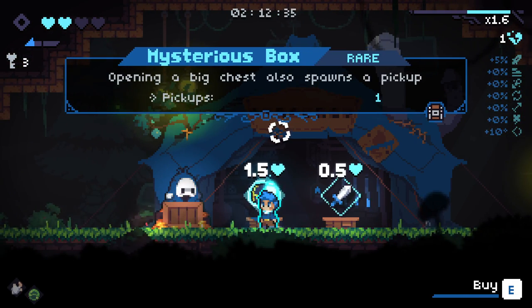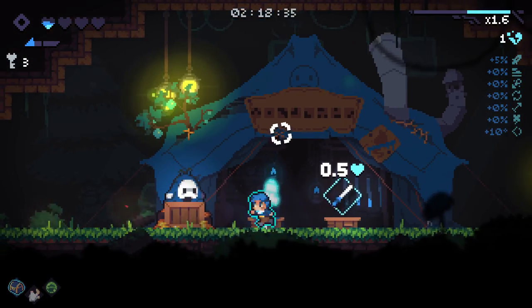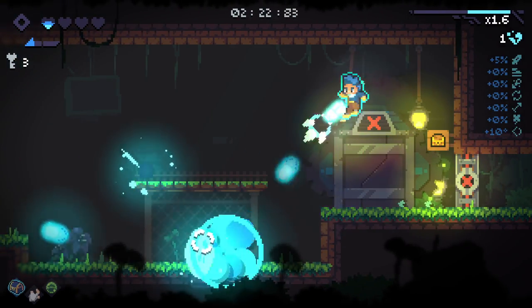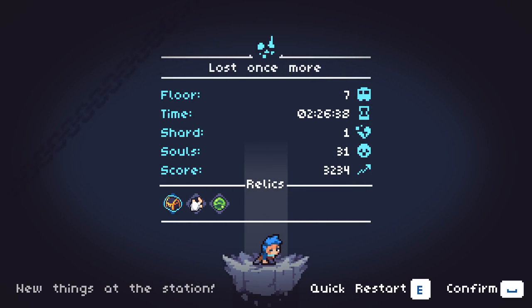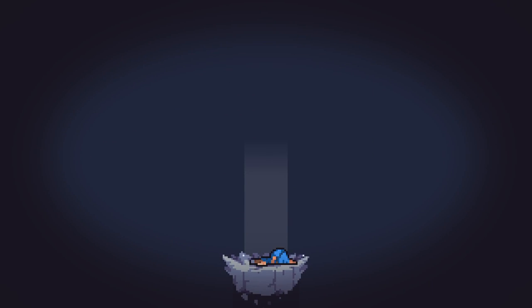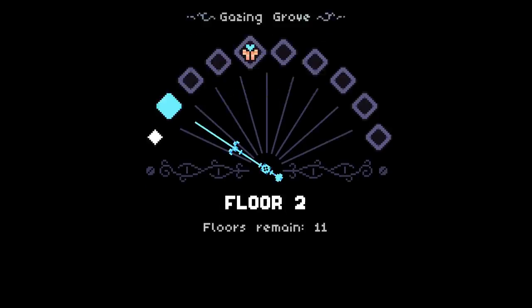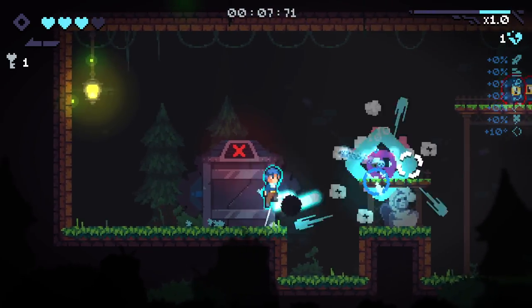I'm still pretty new at this game. Opening a big chest spawns one pickup. This is incredibly risky because it puts us on half a heart, but I'm going to take that. I feel like later in the game, if we can survive, that'll pay off hugely. And I'm dead. We'll quick restart on that one. I made a mistake there and jumped the wrong way. But there's going to be a lot of deaths in this series.